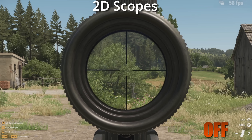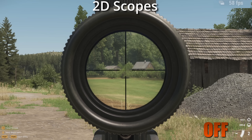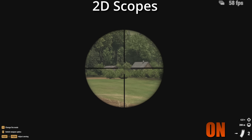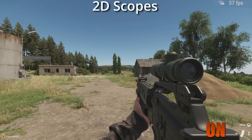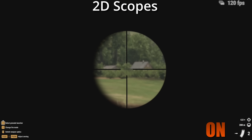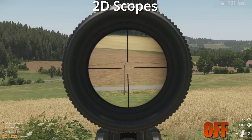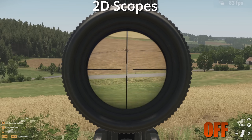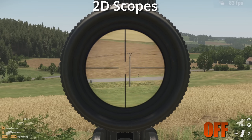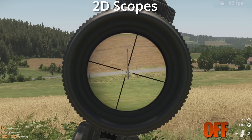Next up, we have 2D Scopes. What this does is disable the picture-in-picture rendering by completely getting rid of the outer rendering of the scope — it makes it feel like an old Nintendo game or older Call of Duty games where nothing else renders outside. This does come with a little bit of an FPS boost whilst aiming down scope. However, I cannot recommend it in the slightest — even if you're on console or a really bad PC — because of the eye relief. When you're moving around, strafing, leaning, crouching, or shooting, you get a horrible black shadowing on the sides of the scope. In 2D mode it is completely unusable to move, lean, or do anything whilst aiming down sight. So I cannot recommend 2D scopes at all.